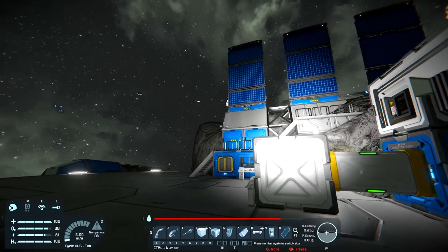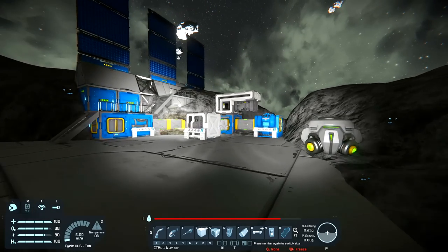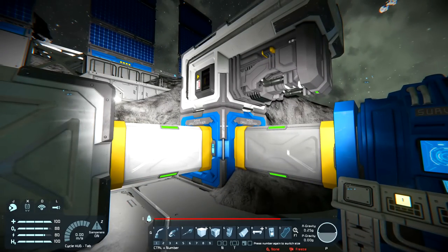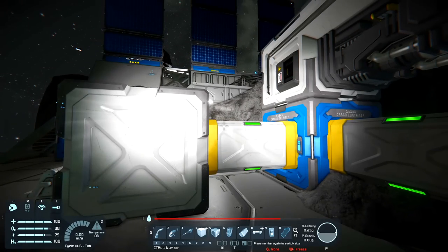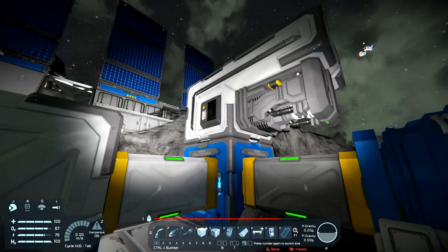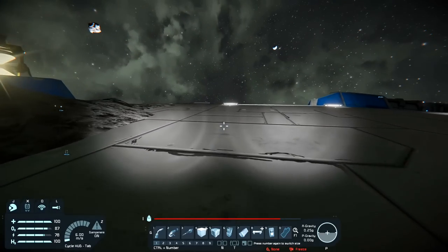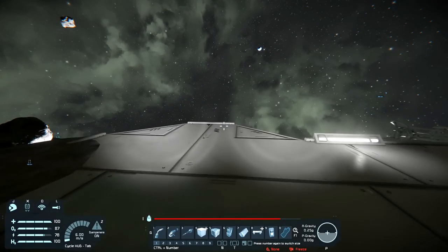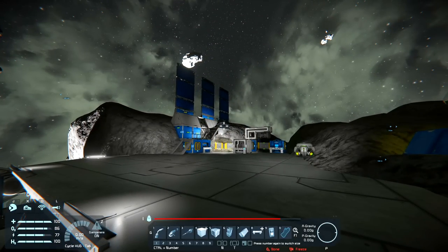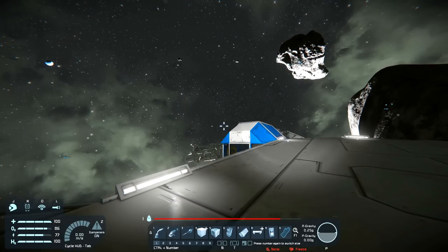Hello and welcome back to Space Engineers. My name is Spanj, and picking up where we left off in the last episode. I rearranged the refinery and assembler - I thought having a cargo box between the two would allow them to flow in and out of each other, but I don't think so. Let me know in the comments. I'm recording this before the last video has gone up, so if you've left tips I haven't read them yet, but I will after this one.